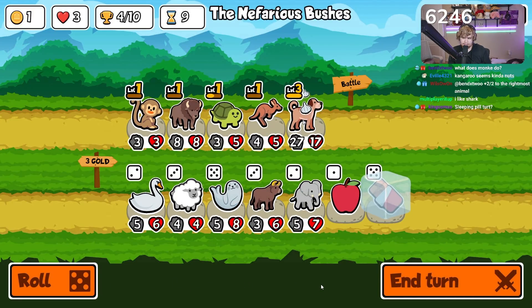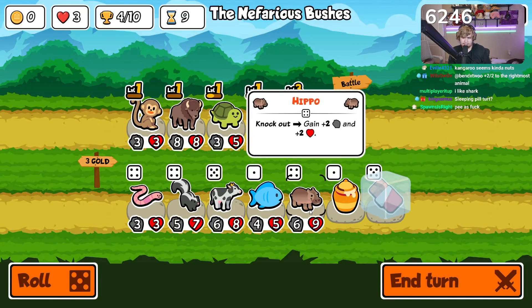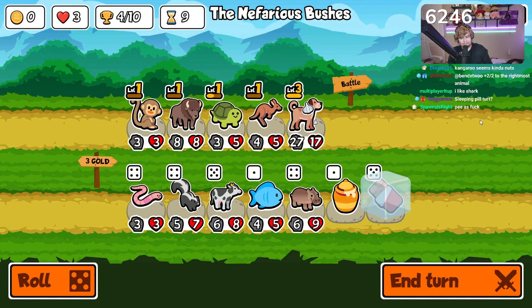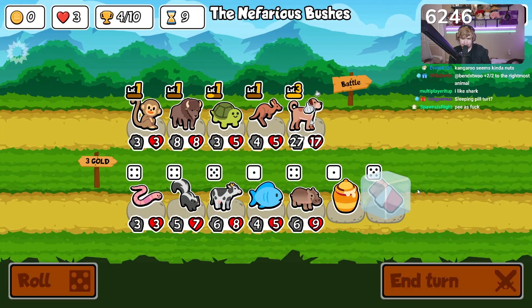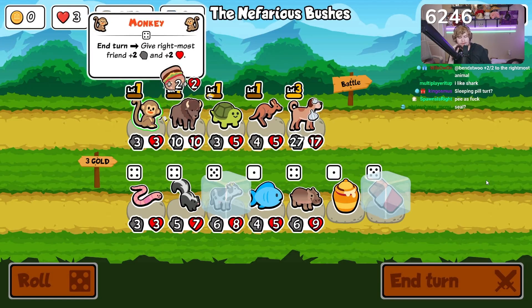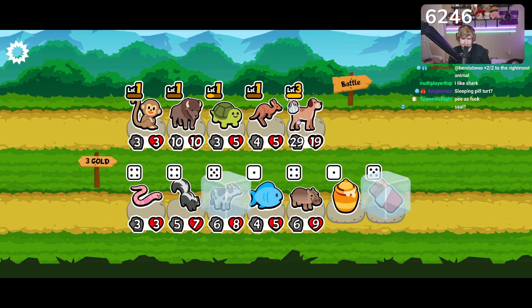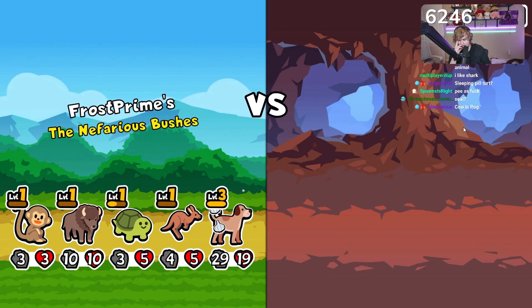Sleeping pill the turtle — it's not a terrible idea. I would like to level it up before I sleeping pill it, to be honest. Put the hippo in front now. Cow — I think cow is actually probably a save here. Next turn we're probably going to get rid of the kangaroo and then go cow. Cow is OP man, cow is like an instant take, especially when you want to summon a bunch of units.